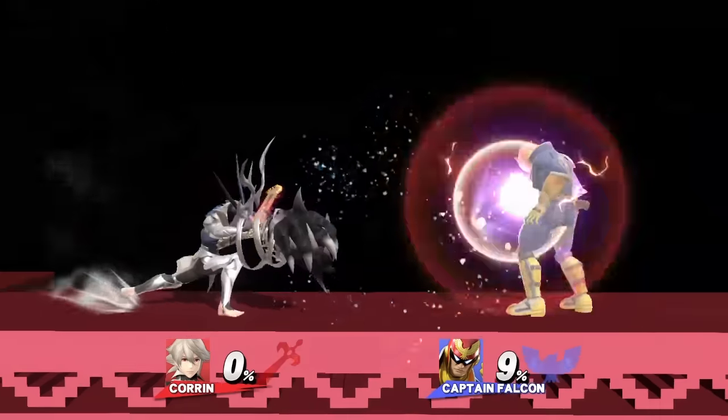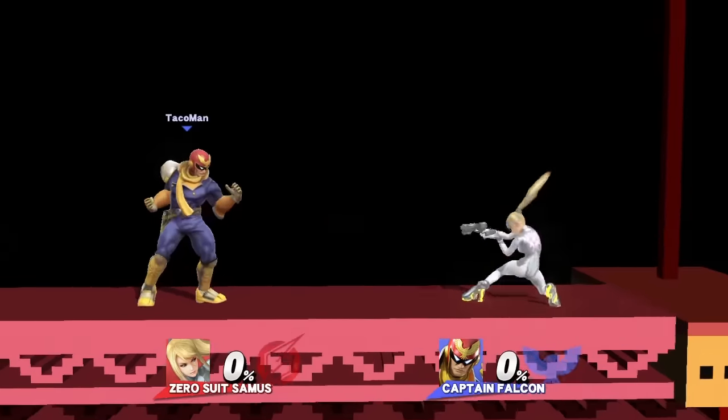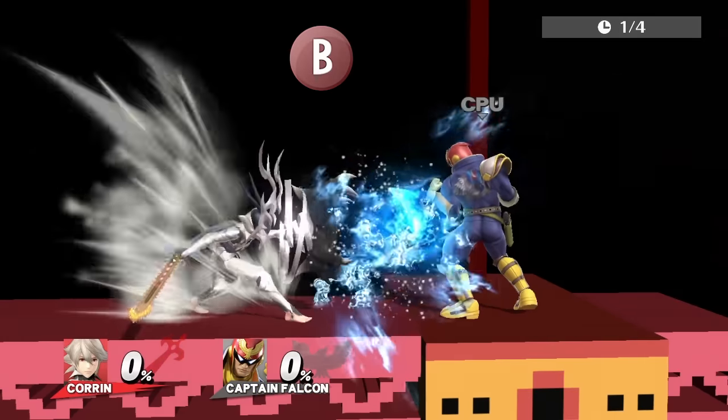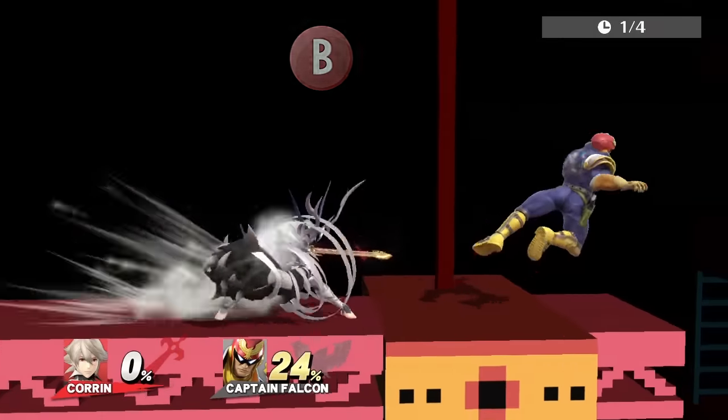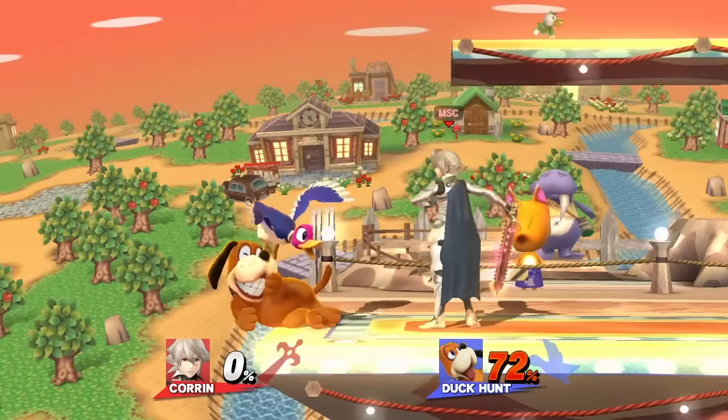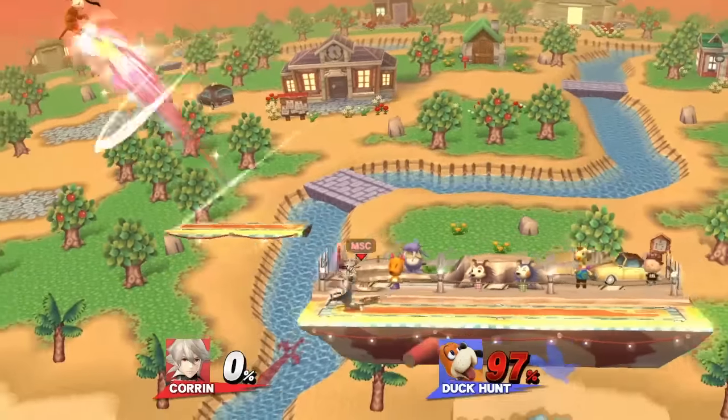Let's start off by looking at his Dragon Fang Shot. Think of this as Zero Suit Samus' stun gun, except better. The Dragon Fang can be charged by pressing and holding B after the initial shot. A stun to fully charged Dragon Fang can kill a mid-weight at around 70% at the edge of the blast zone, regardless of DI.